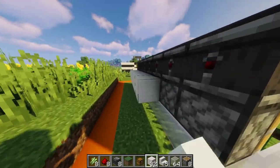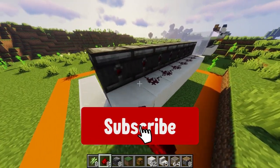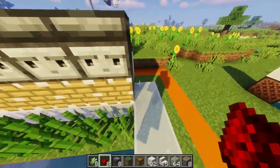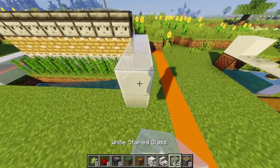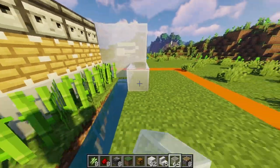Now go behind our pistons and place in a row of blocks, and on top of those blocks place in your eight pieces of redstone — they should all link up like that. That covers one of the final redstone steps.